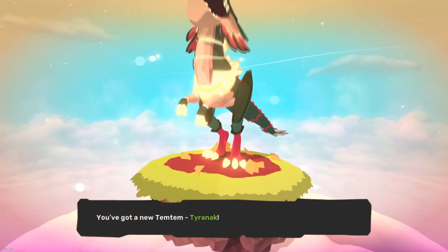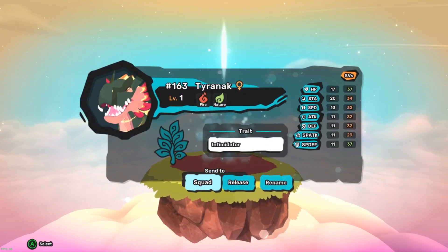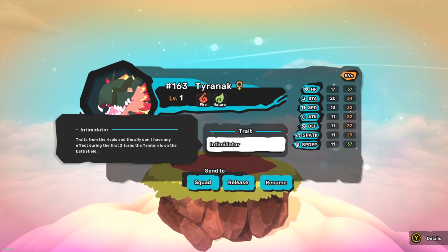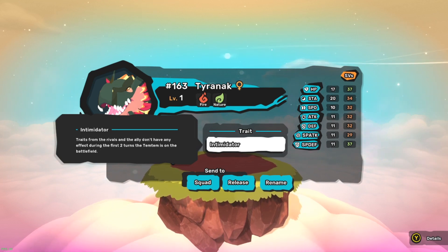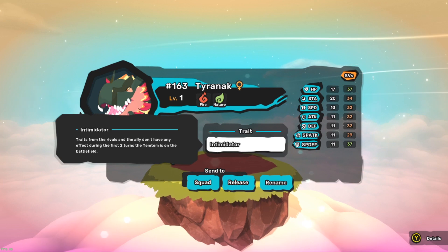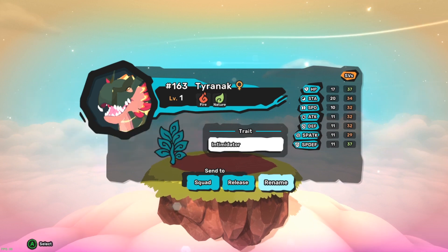You got a new Temtem - Tyranac! The tyrant of a Knack. His stats are super bad. Oh, it's actually level one - I mean it came out of an egg, but I'm surprised it wasn't a higher level. Traits from rivals and the ally don't have effect during the first two turns the temtem is on the battlefield. Interesting - weird but interesting.